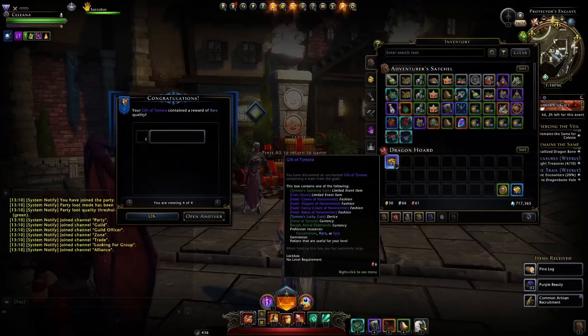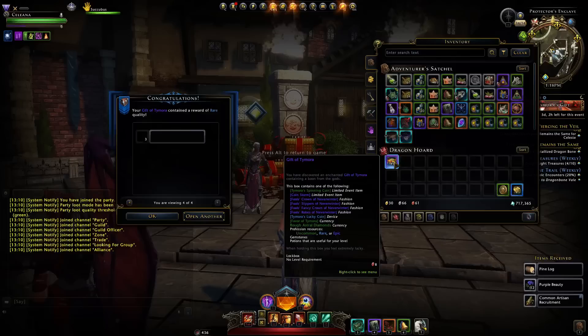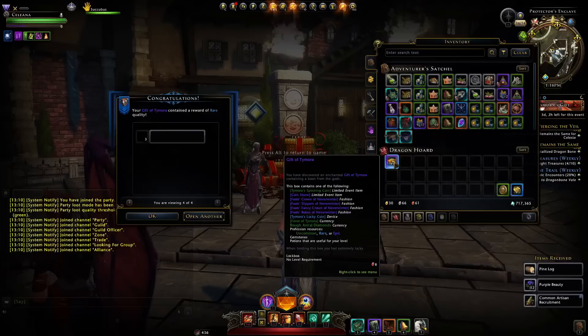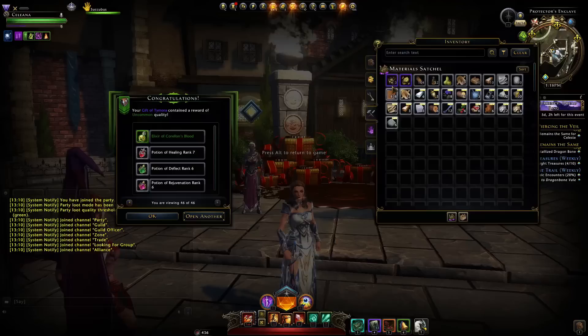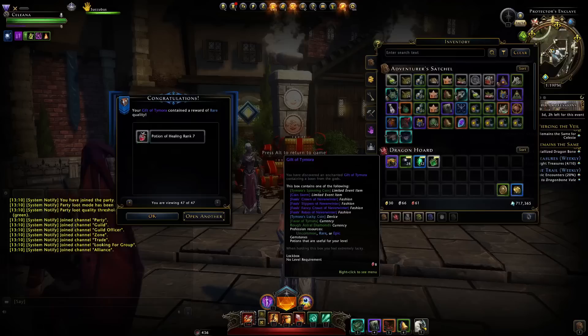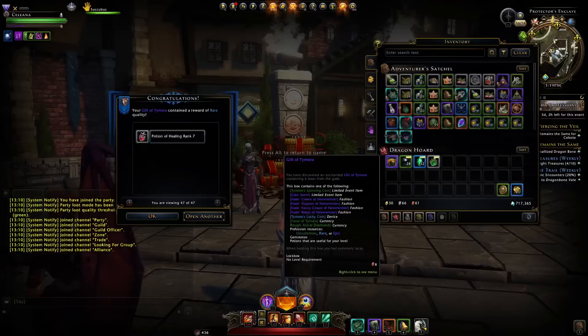The rewards can be Uncommon, Rare, and Epic — though oddly we received a Common. You can open a whole bunch of these; we'll just spam a bunch and you can see the rewards: refinement points, potions, random profession supplies. Most of them are just junk that you can easily get by crafting or gathering.